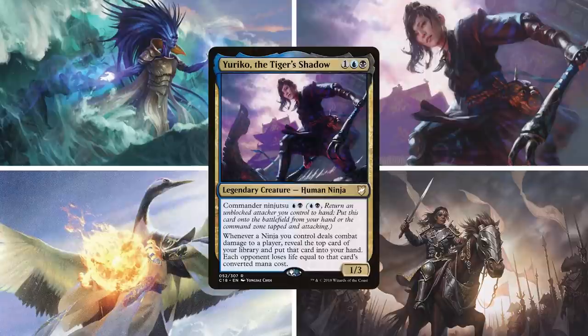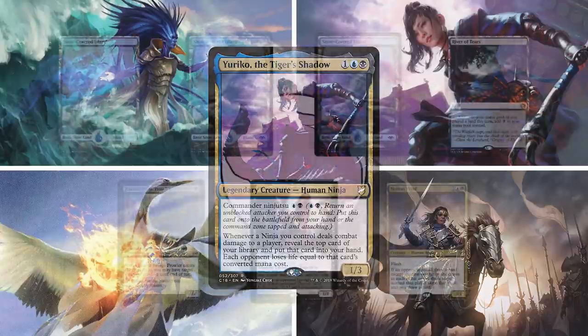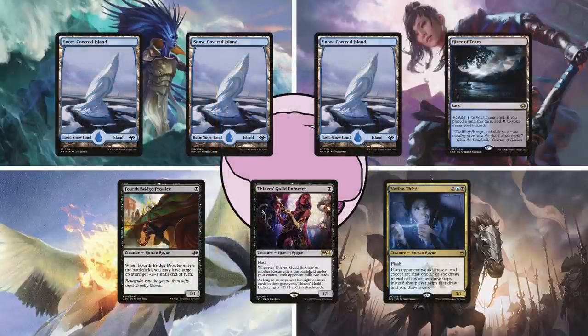Next up is Sam on Yuriko, the Tiger's Shadow. This ninja tribal deck aims to swing in with cheap, evasive creatures, then ninjutsu in a bunch of ninjas to trigger Yuriko and take out chunks of his opponents' life totals. His starting hand has three snow-covered islands, River of Tears, Fourth Bridge Prowler, Thieves Guild Enforcer, and an Ocean Thief.